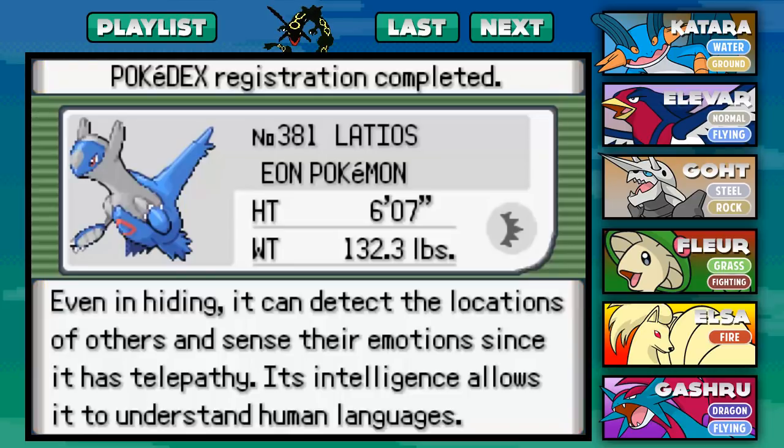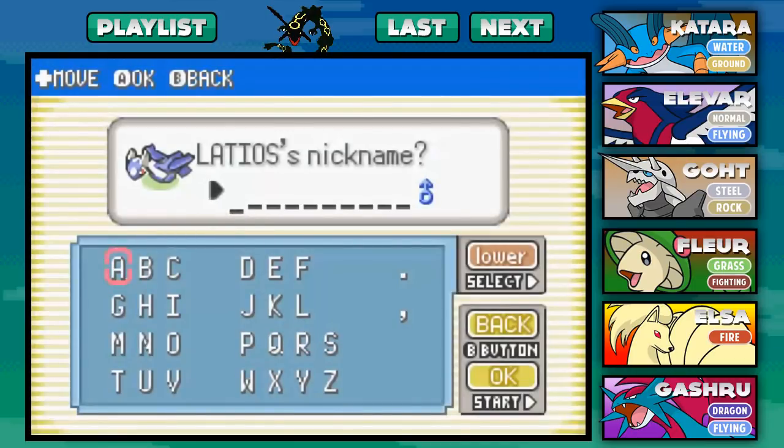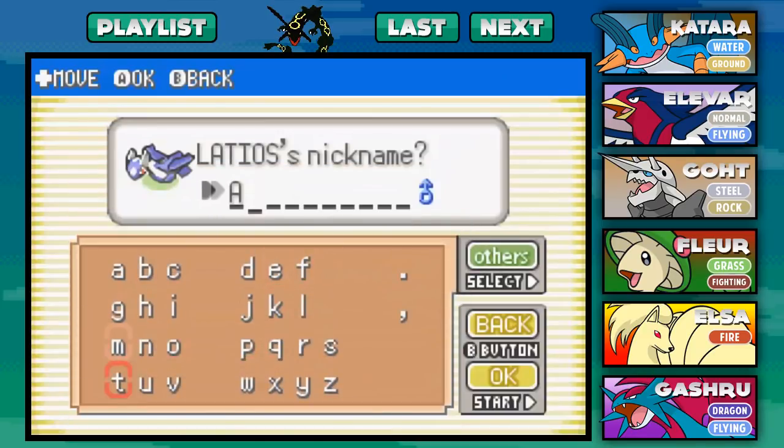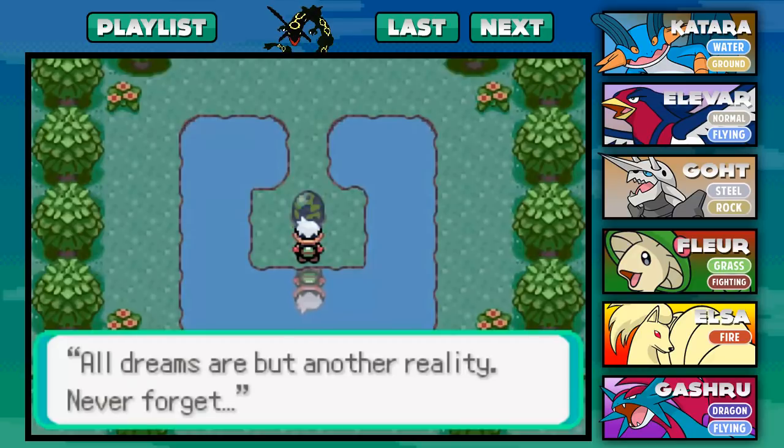We caught Latios, the Eon Pokemon. Its height is six feet, its weight is 132 pounds. Even in hiding it can detect the locations of others and sense their emotions, as it has telepathy. Its intelligence allows it to understand human languages. If I named Latias "Adia," then I'm gonna name Latios "Adio." So with that, we've gone ahead and caught Adio, and now we've caught both Latias and Latios.